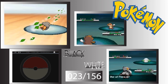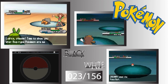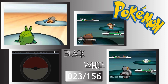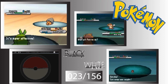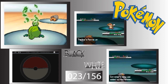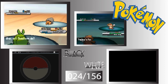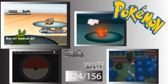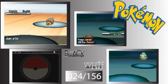We need that Cottonee — that's one of the version exclusives, along with Petilil. I think they evolve with Sun Stones, and I think I have one in one of the two games — because of that dust cloud in Wellspring Cave.